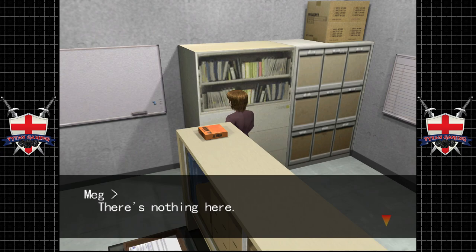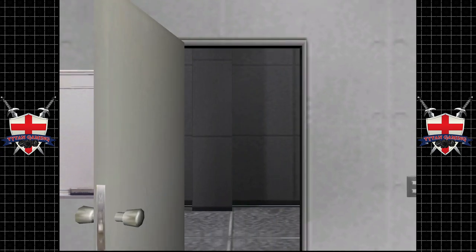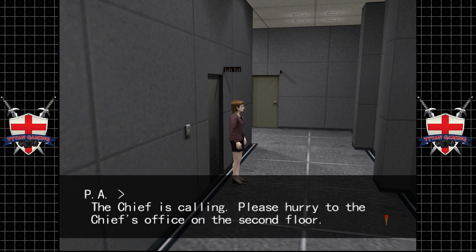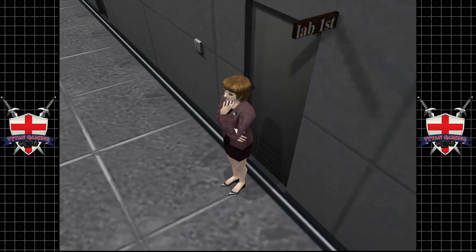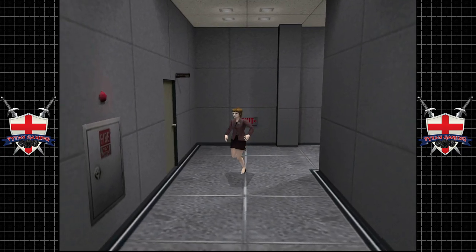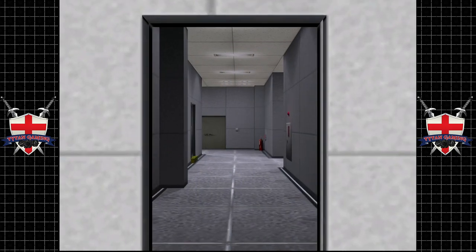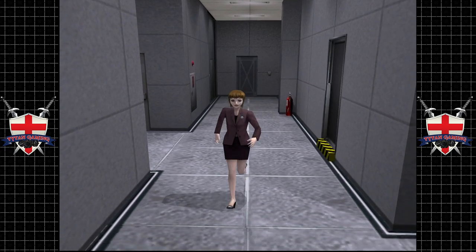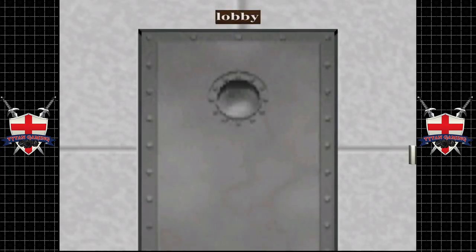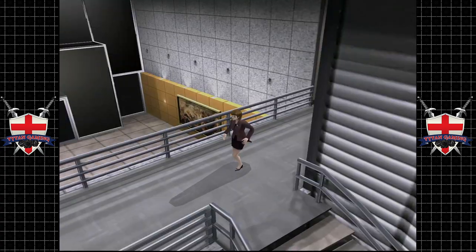Nothing here — are we infected with the virus because we played a computer? Meg! The chief is calling — please hurry to the chief's office on the second floor! You don't need to repeat it thirteen times. Let's head to the chief's office. She's been summoned like a naughty schoolgirl and now she's running — yes chief, coming chief, right away chief. She's probably going to get shouted at again.